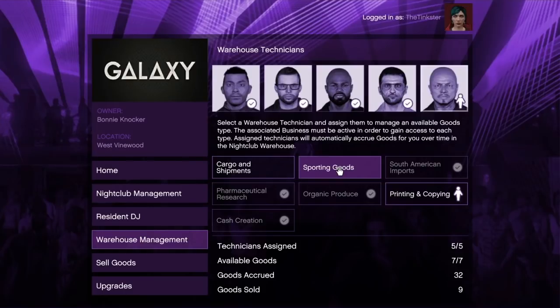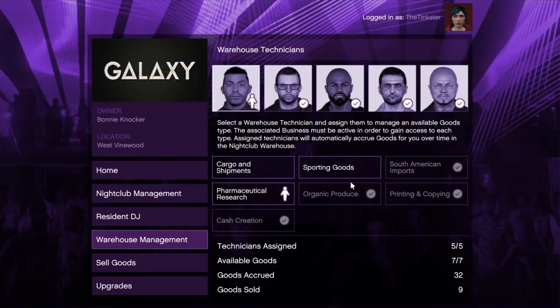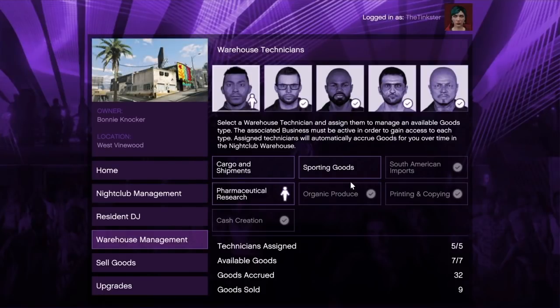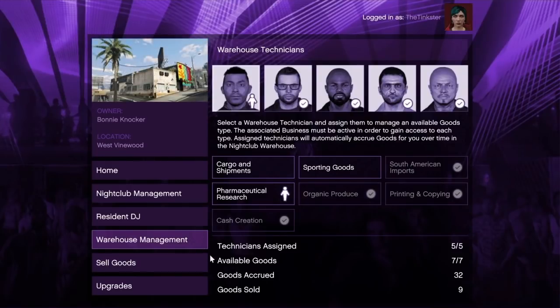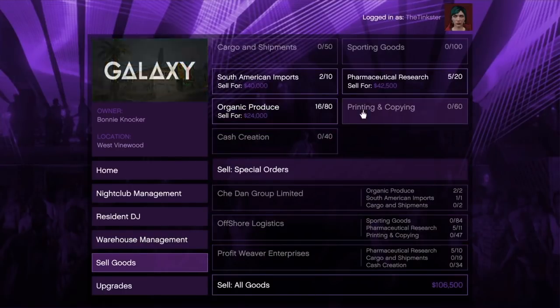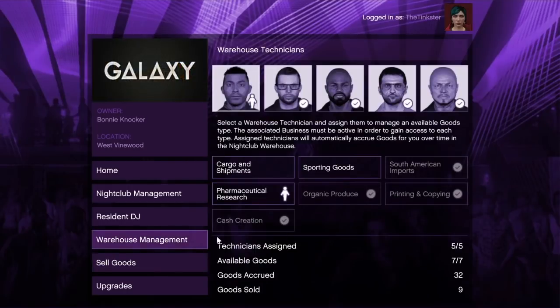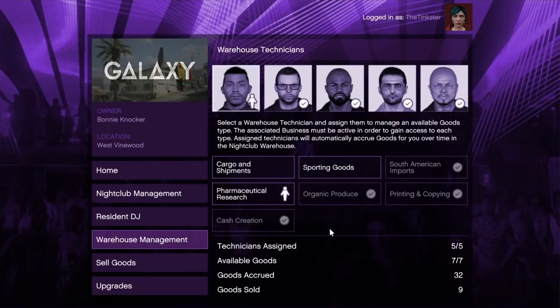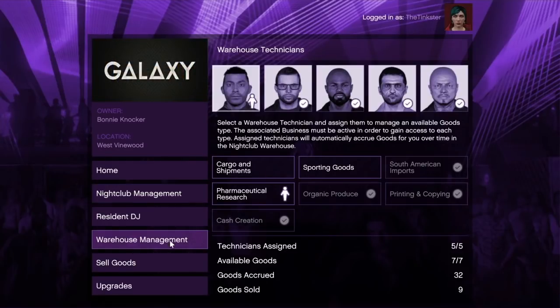This is totally passive — you do not have to do anything else with the MC now. That leaves you the opportunity to go as a CEO and do your CEO missions like import/export and crates. If you just bought all the businesses this week, you might want to go back and sell the product you've already cooked up, just so you don't get raided, and it's a bit of extra income on top of what you're making at your nightclub.